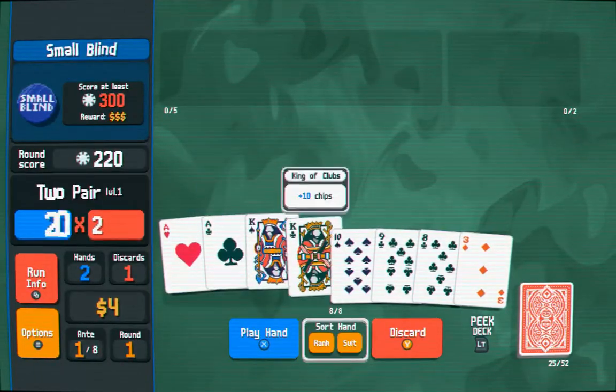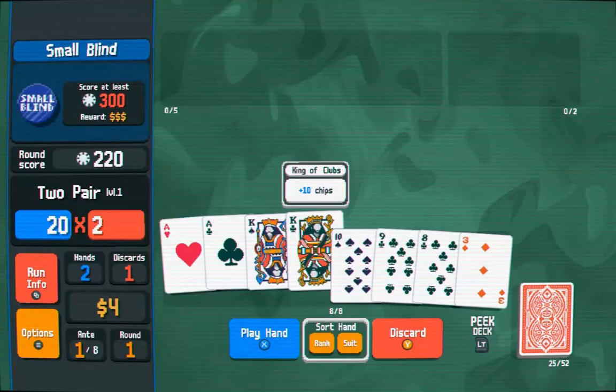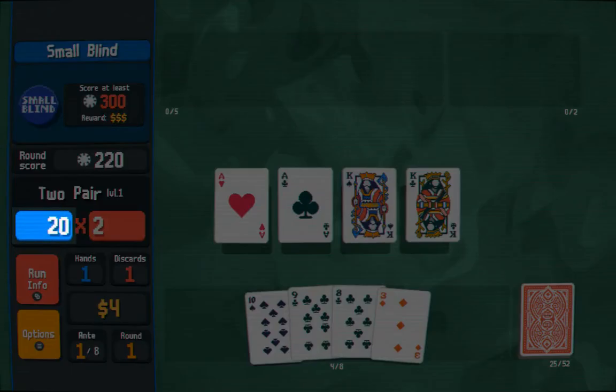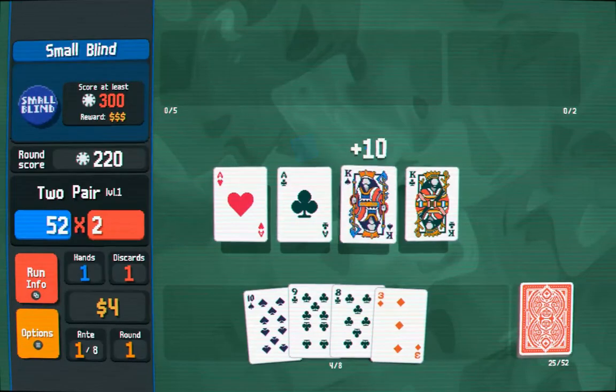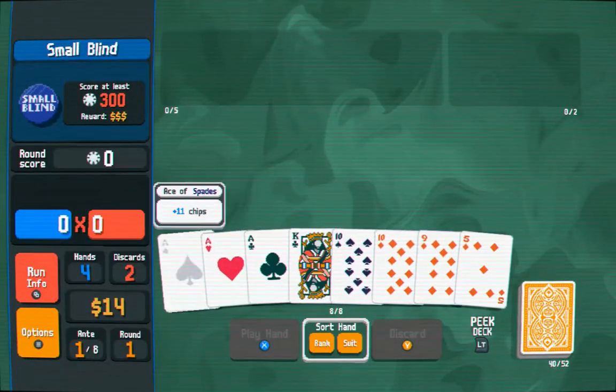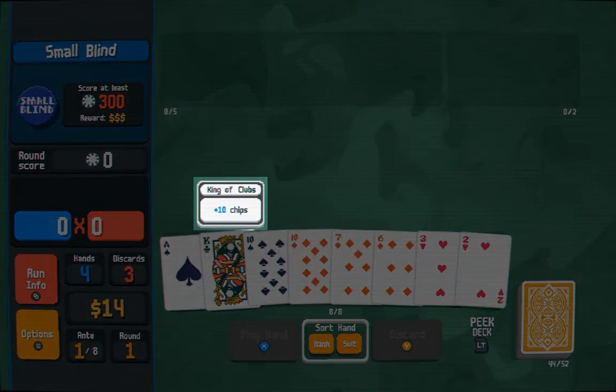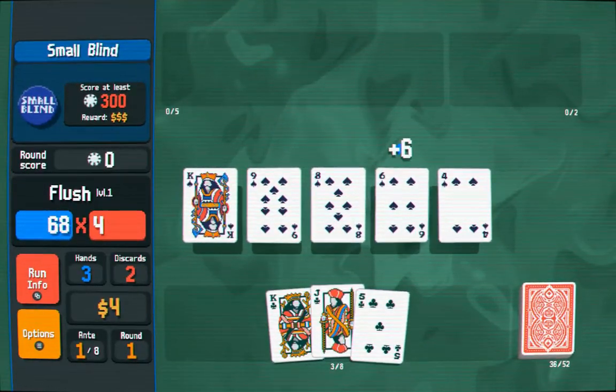To the left, you can see the current plays and discards remaining, but also the most important part of the run: the combo total. As your hand is scored, the chip total is in blue, and the multiplier, or multi-total, is in red. The better the poker rank, the higher the base combo, and the higher the individual card rank, the more chips they also add to this combo.